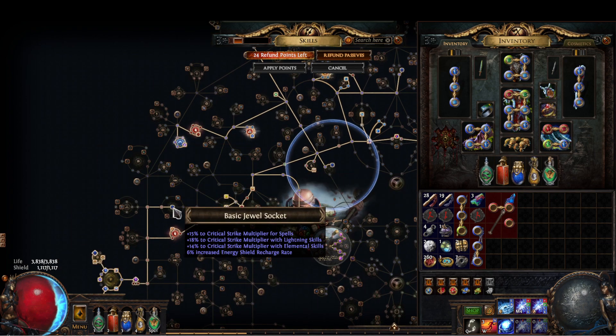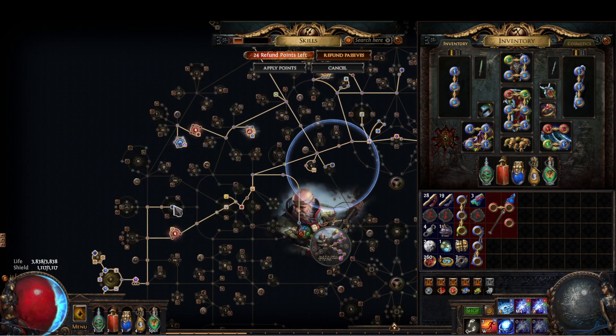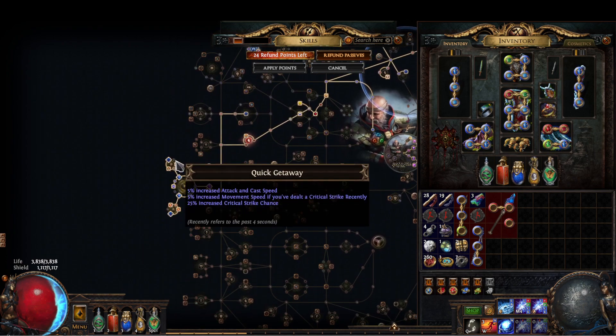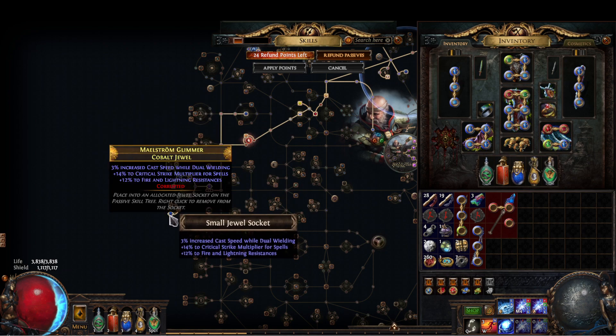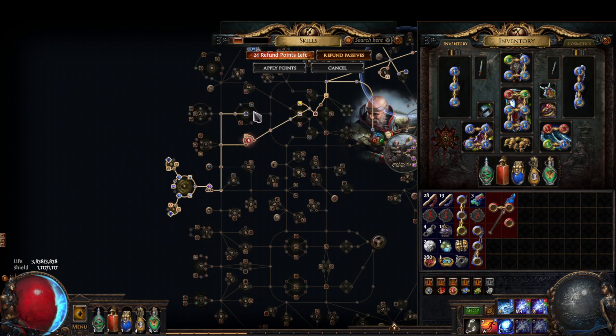This one is actually our worst jewel — I'm gonna replace it with a double multi, cast speed, and double res. Even if all your jewels looked like the worst one, you'd still have more than enough damage. But obviously try to get the better ones — really nice to have.